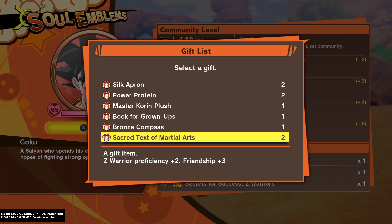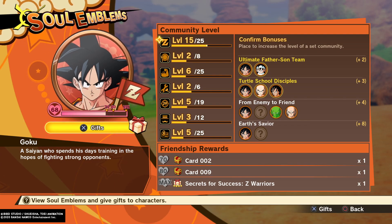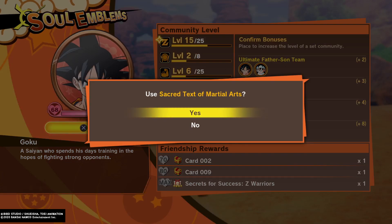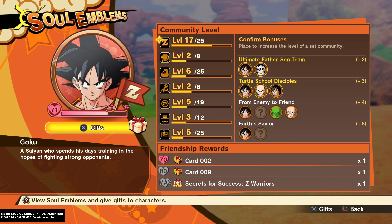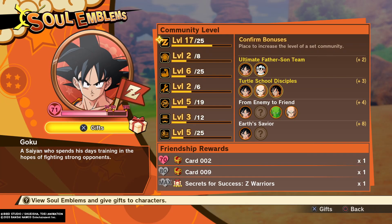I'm gonna equip a Z Warrior item to increase his friendship. You want to make sure you equip the right item to the right community board leader or friend, which is called a soul emblem.